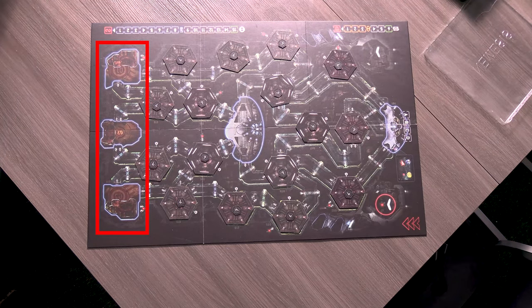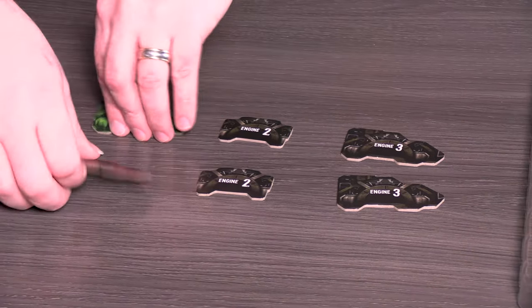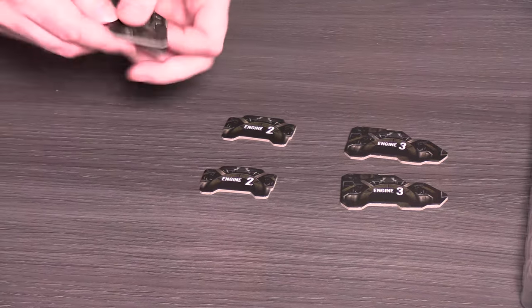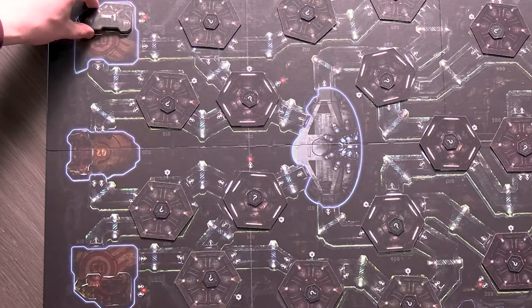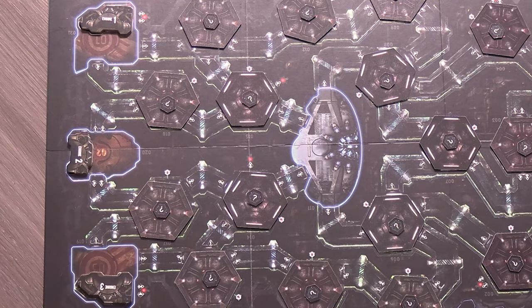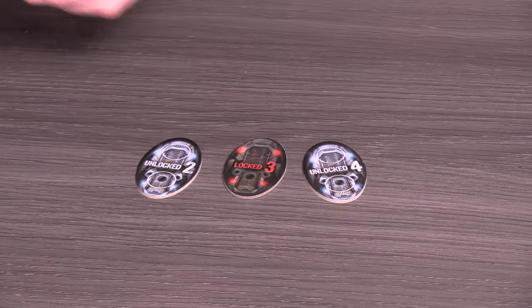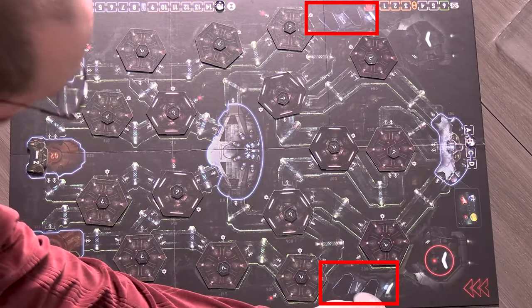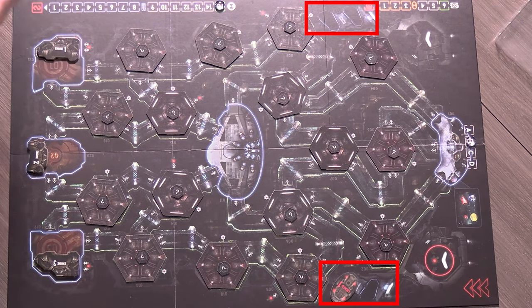Place another status marker on the B space just above the cockpit. On the other end of the ship, you have three engine rooms. Each engine room has two tiles, one indicating a damaged engine and the other a working engine. Take the two tiles for engine 1 and shuffle them, then place them face down on its space on the board. Repeat this for the other two engines. Now you need to take the escape pod tiles and place them with the locked side up on their spots on the game board.